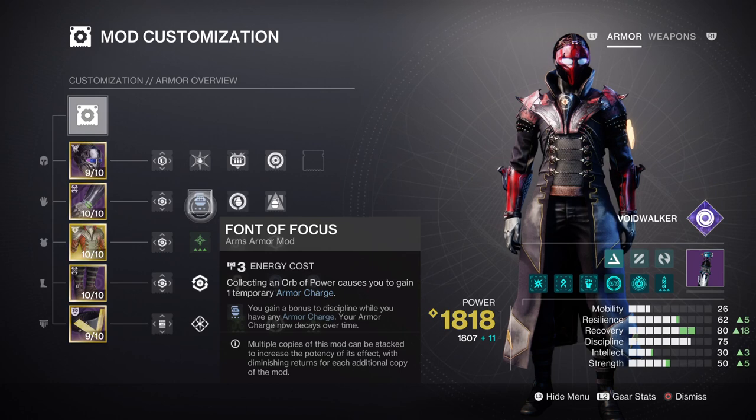Anything with a low cooldown rate is highly recommended, but if you're using a vortex grenade more often then the choice is yours. However, you may want to have a weapon with Demolitionist on hand to help you down the line.